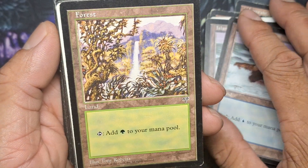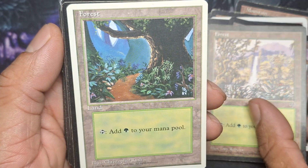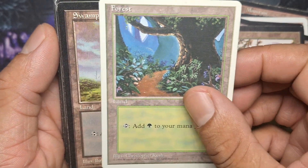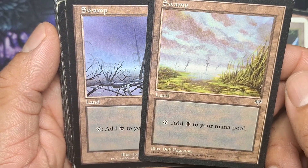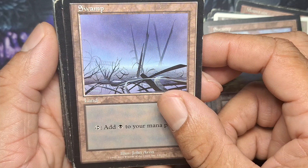Most of these we've already seen, but it's another grab bag of old OG cards. Look at this one — 95. Booyah! Score. Nice looking Swamp card. 96. 93, 93, 98.